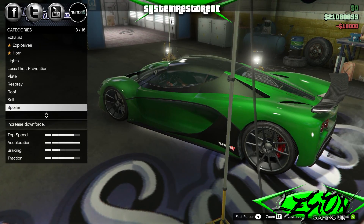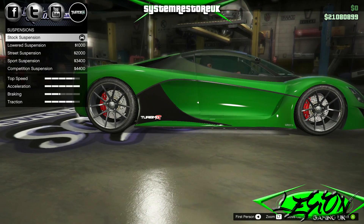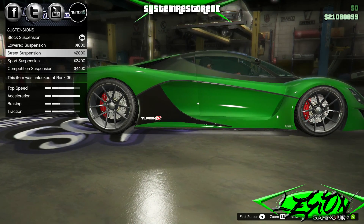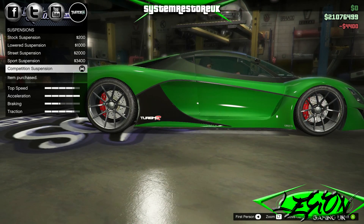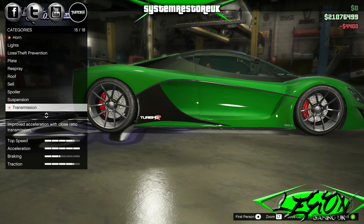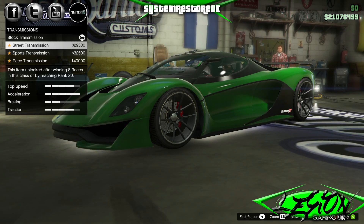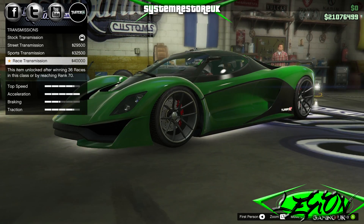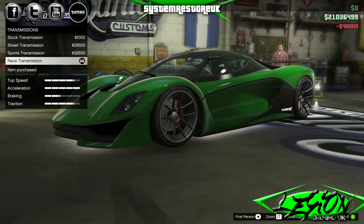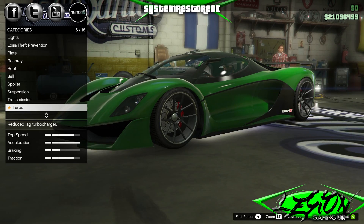Yeah, it's looking like a proper car now. Suspension — lowered street, sport, competition. Rockstar, I feel ripped off — that barely moved. £4,400 for lowering it about the size of a postage stamp. Transmission: street, sport and race. Race transmission, 40 grand. For this type of car it's going to be worth it. You could probably use this one for doing races if you haven't got any other cars or one's locked up at the police station.